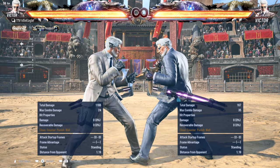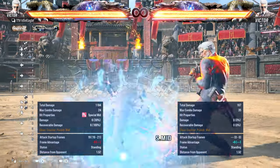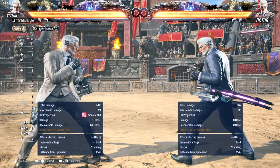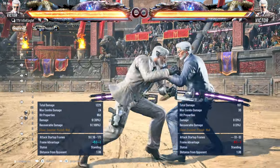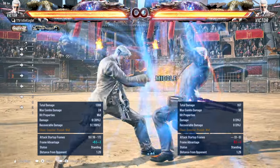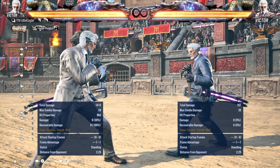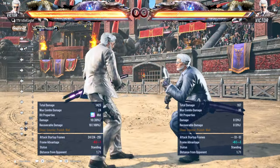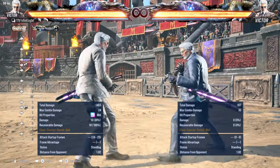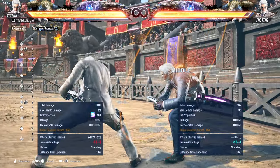Down-1+2: you might think he's plus because of the big explosion, but he is not plus — it's your turn, he is minus 9. Forward-forward-forward-2 / while running 2: if a Victor keeps spamming this in your face, try stepping to the right. This is a very oppressive move that will chip you to death. It is quite tricky to time, but you can step it to the right. Forward-1+2: you have to step this if he keeps spamming it — even from miles away. He is also minus 9 even though you are staggered like crazy — it is your turn.